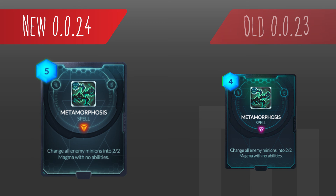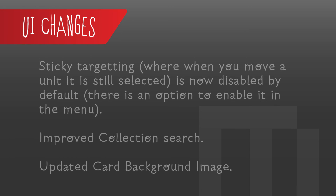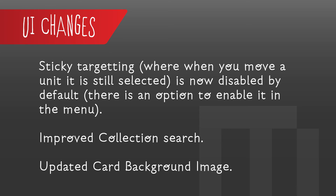That's it for all the card changes — very light this week. On to the UI changes. The sticky targeting — this is when you move a unit and it's still selected — is now disabled by default, and there's an option to enable it. If you want that functionality, just go into the menu and turn it back on. There's also an improved collection search — check it out and let the developers know what you think so they can keep enhancing this game. They also updated the card background images, which look pretty nice.